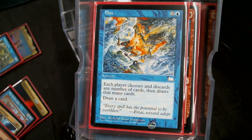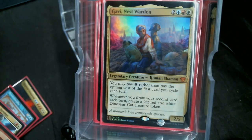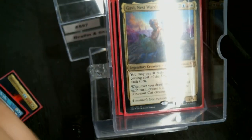That's kind of what we're all about — commander damage from one of the two commanders. We've got the Merfolk Looter to draw and discard. I put Gavi in there because there's enough cycling where it matters.